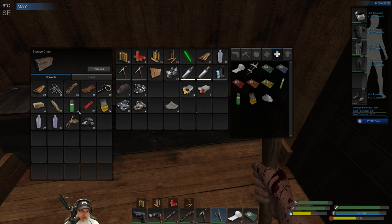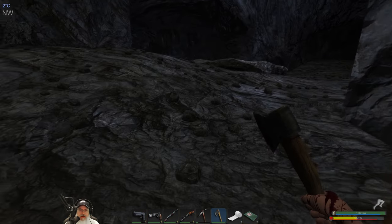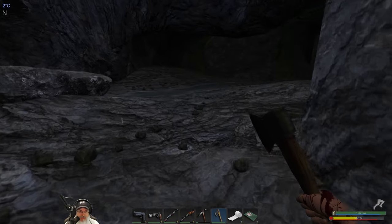We're actually not in too bad of shape, but we do need to drink. Let's drink two of those — that gets our hydration back up, fruits and veggies back up, and we'll eat one protein bar. We are in good shape and our health should start climbing back up. Very good — now let's head out to the upper cavern.